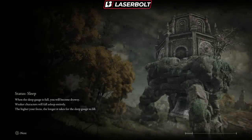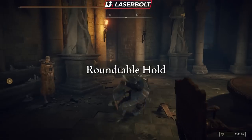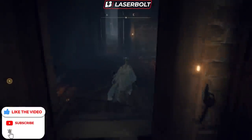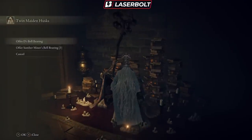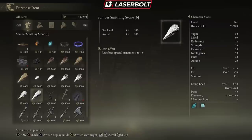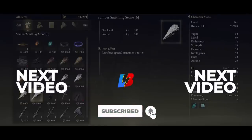We're going to take it to the lady at the Roundtable right now. I'm going to talk to her and offer the Somber Miner's Bell Bearing — Offer Slumber Miner's Bell Bearing 3. We offered it. Now if we go to Purchase, you'll notice we've unlocked Smithing Stones five and six. So if you need to level up more items and you're missing those stones, now is the time to go ahead and purchase them.